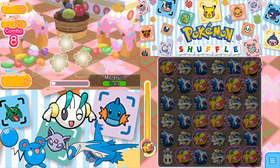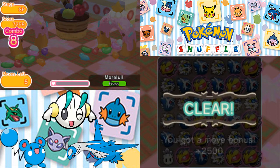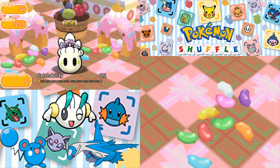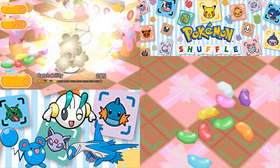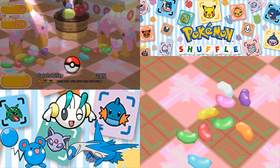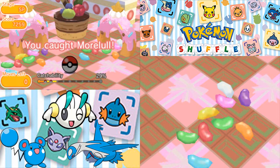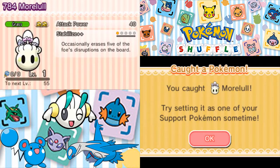We're going to have five moves remaining — the question is, can we get the capture? The answer is, I don't know, but you never know until you try. 29%. Alright, Morlul, stay in the ball. There we go! So that is an attack power of 40, the grass typing, and the ability Stabilize Plus Plus. With that, we have S-rank capture Morlul.